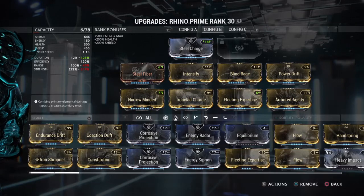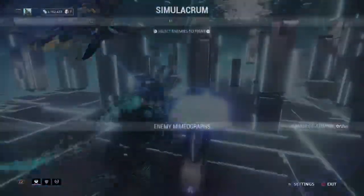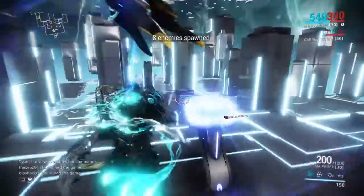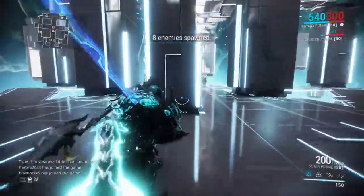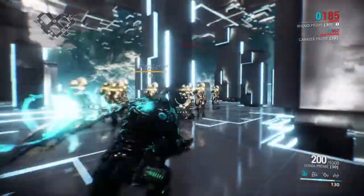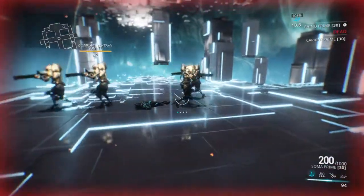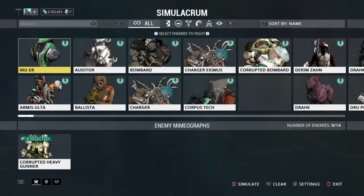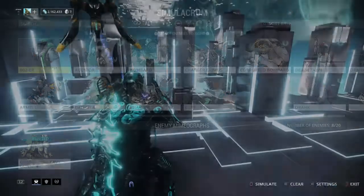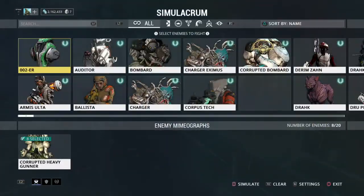We're going to show you how this can easily just be stacked upon, and show you the sustain just by charging through enemies. Of course, you have very low range to work with, so you can only charge through one enemy at a time, which is the issue — this build has negative range.